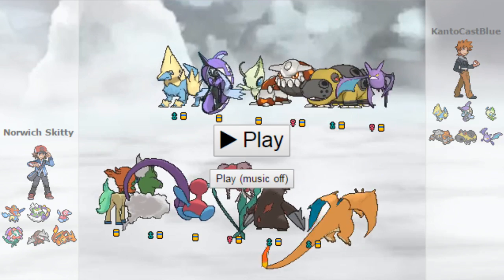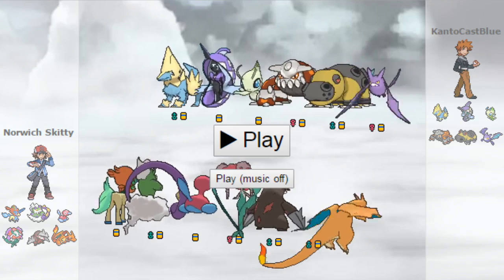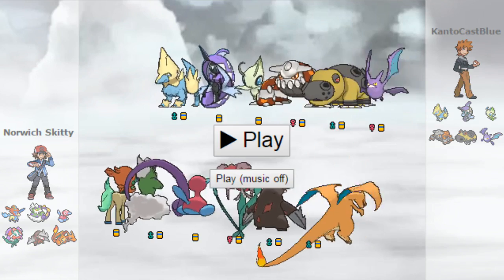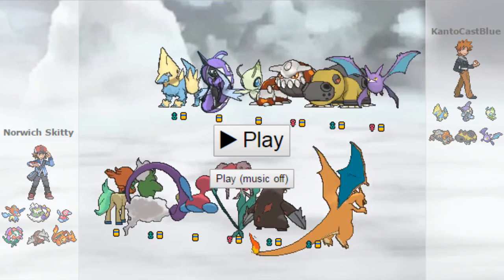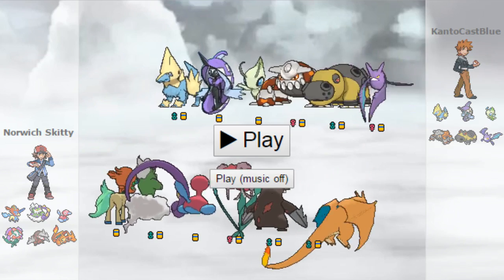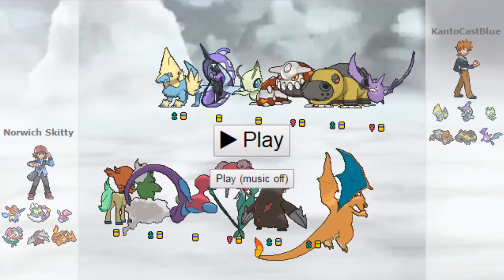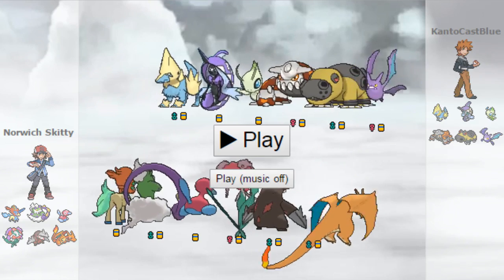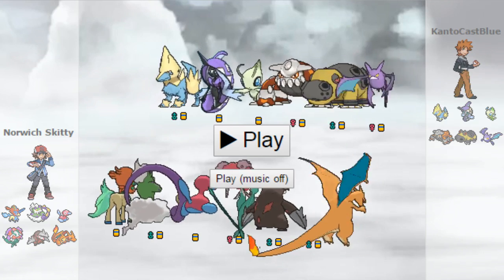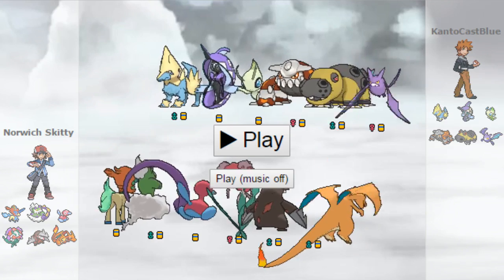Looking at the teams, I'll go over my team because I've actually got Showdown open still. I've got the Choice Scarf Keldeo with Hydro Pump, Secret Sword, and Hidden Power Bug. As you can see looking at his team on screen, he's got Celebi. The main stop — very much a hard stop to my Keldeo — is the Tapu Fini. But Keldeo kind of destroys the rest of his team; Hydro Pump just does a lot of damage. It's a pretty safe button click once the Tapu Fini is gone or weakened.